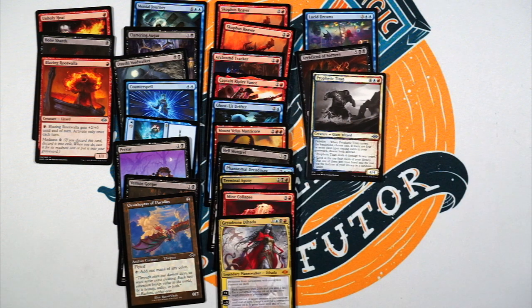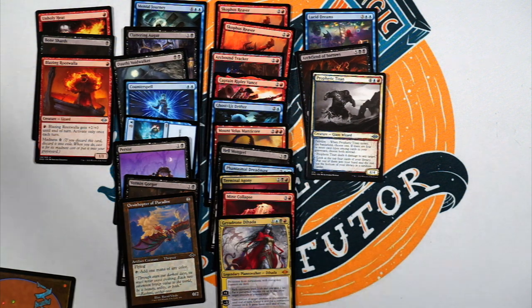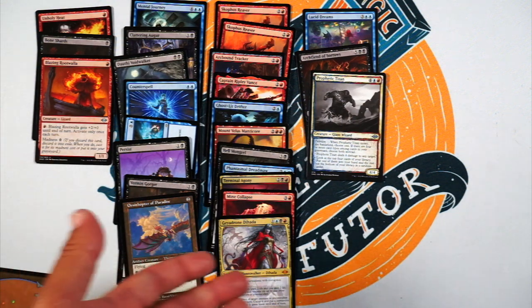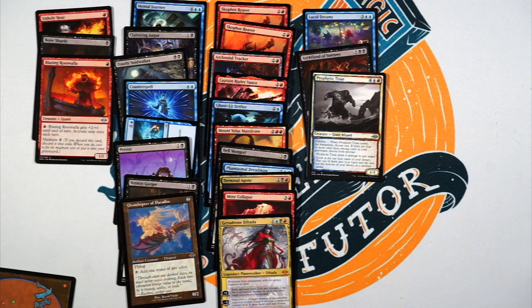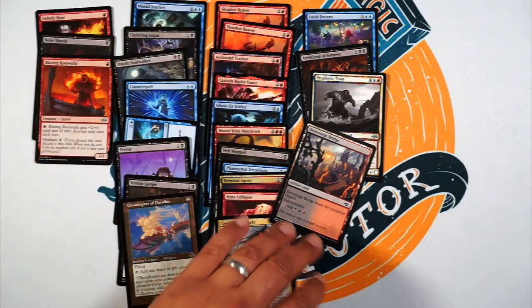And last, we have Prophetic Titan — four, blue, red, four/four giant wizard, has delirium. When it enters the battlefield, choose one — and if you have delirium you choose both. So you can deal four damage to any target — hell yes, that's amazing — or look at the top four cards in your library, put one into your hand, rest on the bottom. You're always doing the four damage. That's so good because it hits players. Oh, love it. And then we have a Bridge.